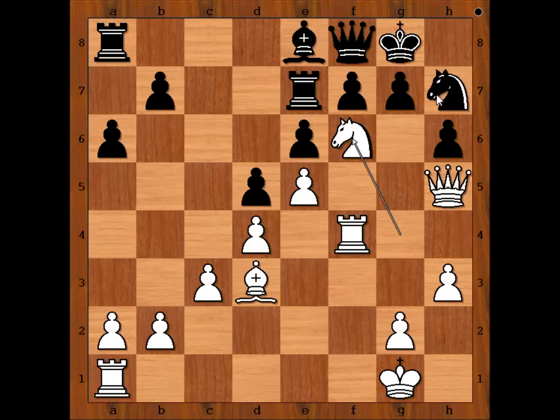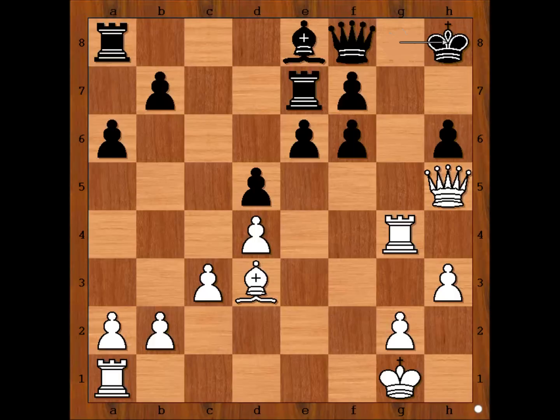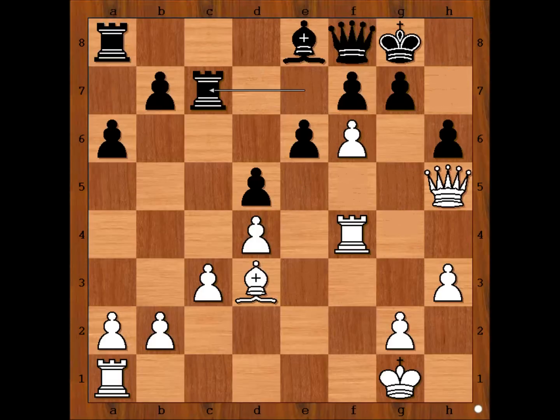This is check. Knight takes knight — what else? Pawn takes knight, attacking the rook. What happens if pawn takes pawn? Then Rook to g4, and after King to h8, Queen to h4 — winning for white.